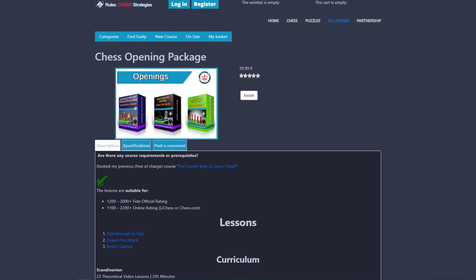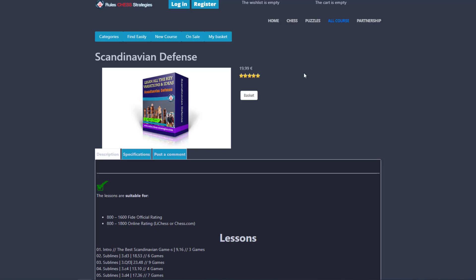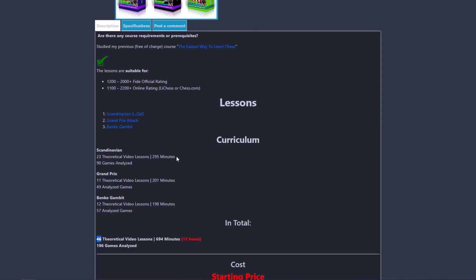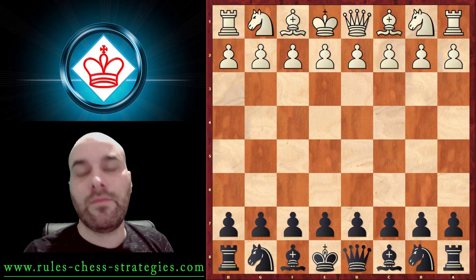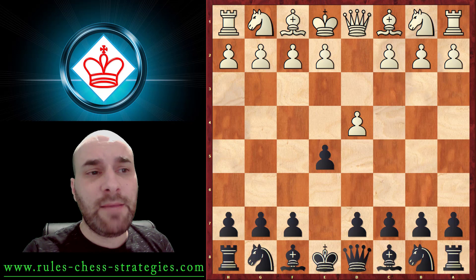At this point I'd like to talk about the chess opening package, which contains the Scandinavian Defense, Grand Prix Attack, and Benko Gambit. Each course contains theoretical videos and analyzed games - in total 46 theoretical videos, more than 11 hours, and approximately 200 analyzed games. One hour with a professional trainer costs approximately 20 euros - you can see the outstanding final price of this package by clicking the link in the description.